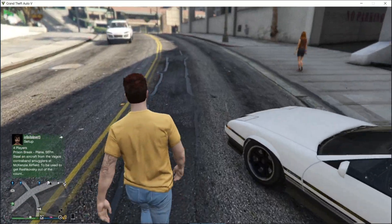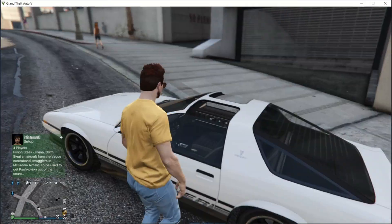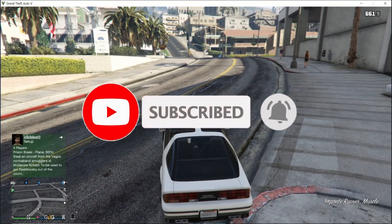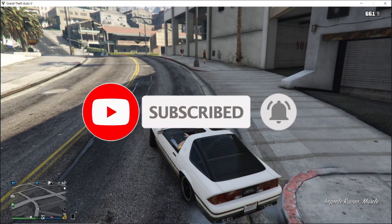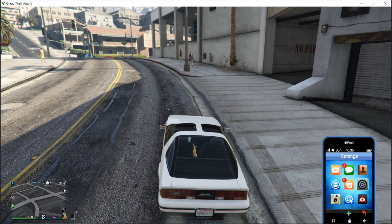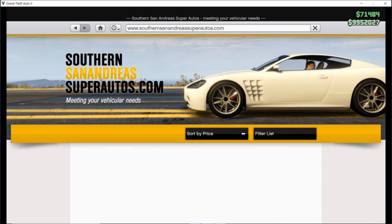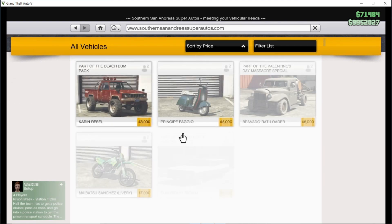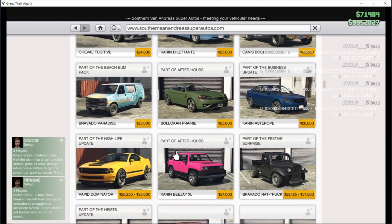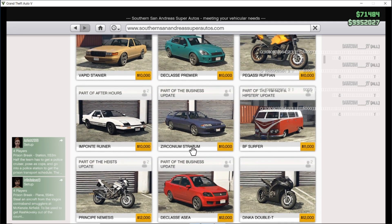Let's see how to get 2.5 million dollars in two minutes. Before starting, click the subscribe button then press the bell icon for more upcoming videos. So let's start — go to the internet and buy the cheapest car.